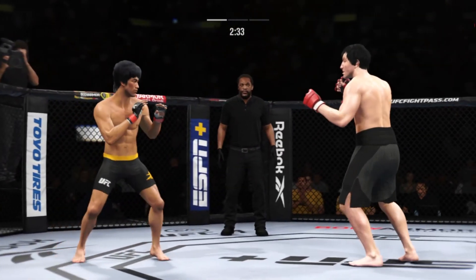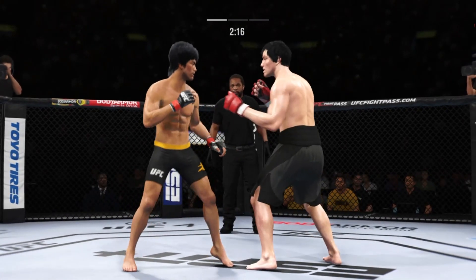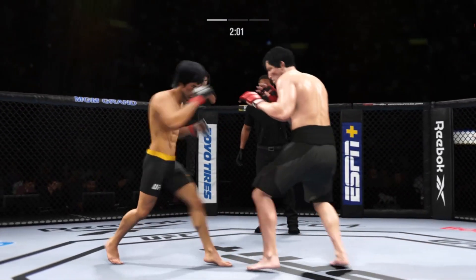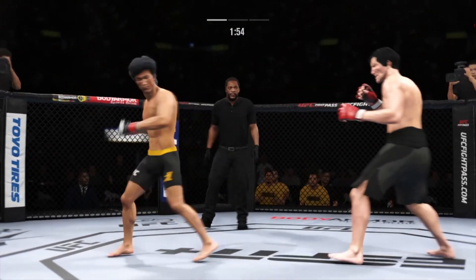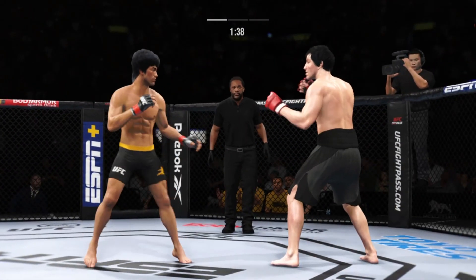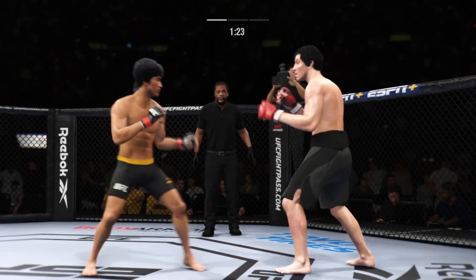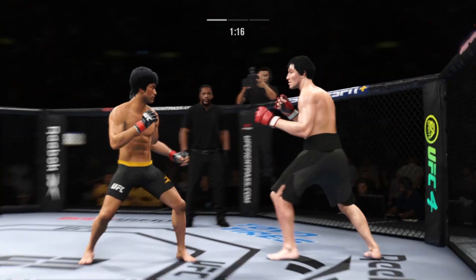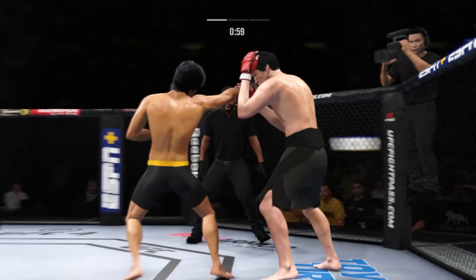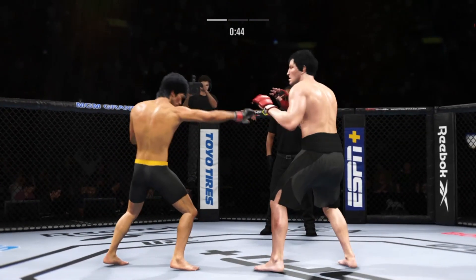Lee gets caught with that punch. Straight punch lands. Nice body kick there. Superman punch. Misses with that punch. He's cutting them down to size with these beautiful leg kicks. Just over two minutes to go in round one. Mixes it up nicely in terms of staying heavy and also staying active. Liver kick — if you take those kicks, it's gonna shut your body off. Look at him whip his hip into that kick. Put two jabs together. The hook shot blocked by Lee.